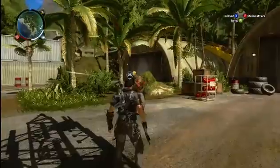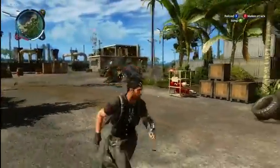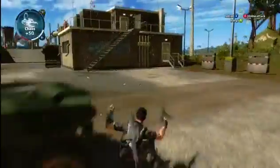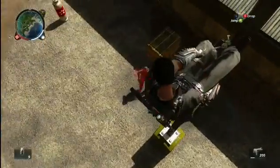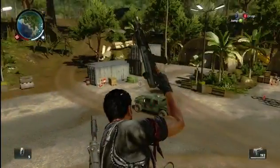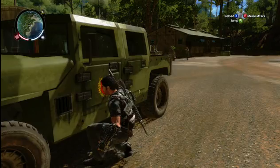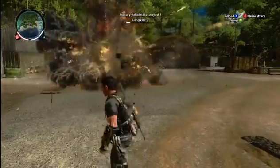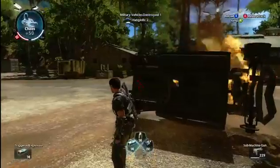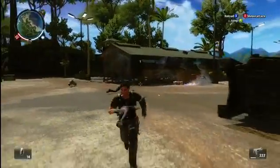There's a greater variety of enemies in Just Cause 2. There's an elite down here, and I need to be a bit more careful with him, or a bit more inventive. The AI has been completely redone from scratch, so if I stay still for too long here, they will immediately try to flank me. But I should be able to deal with this guy with some triggered C4. Yeah, even state of the art AI can't deal with exploding barrels.